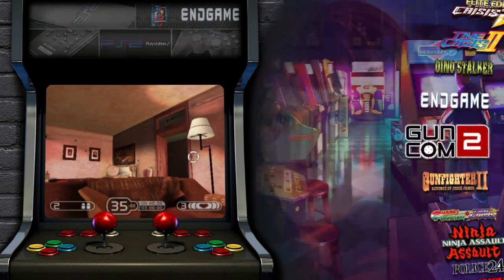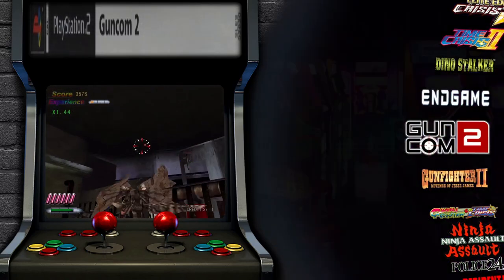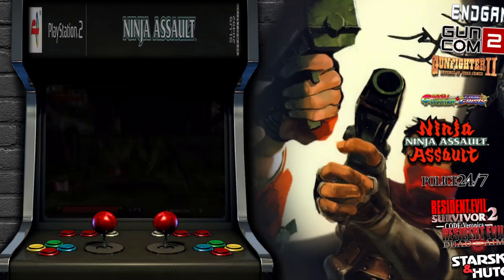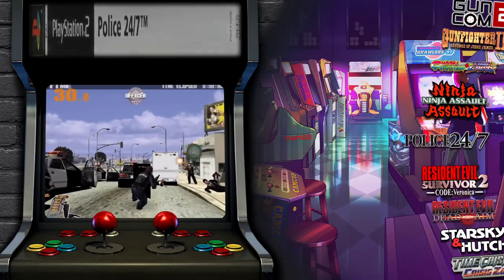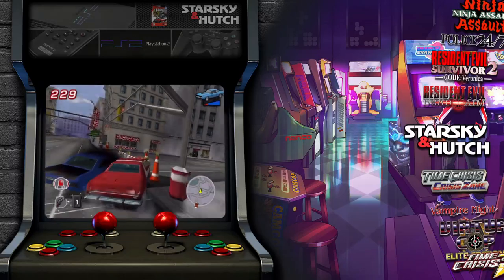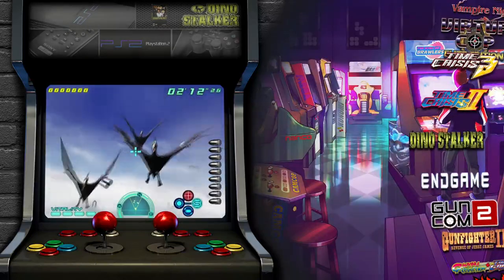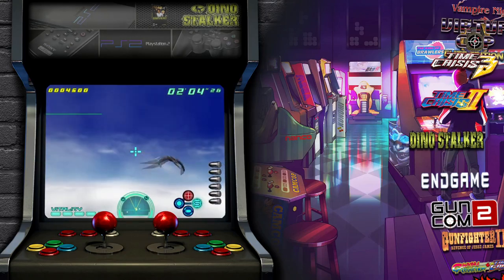Hey everybody, welcome back. In this video we are going to conclude setting up PlayStation 2 for light guns for the LaunchBox build. Compared to the previous video it's going to go pretty quickly. We're going to move our games into LaunchBox — that's normally how I do any other game. We already have our emulator set inside our LaunchBox folder, so it's going to speed things up. If you haven't watched the introduction and the previous video, go back and watch those.